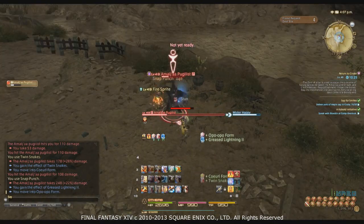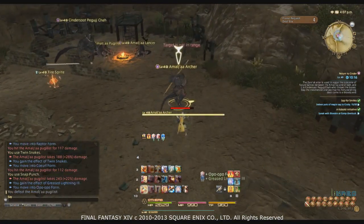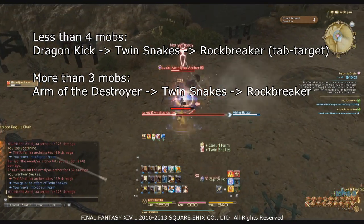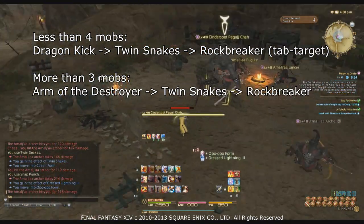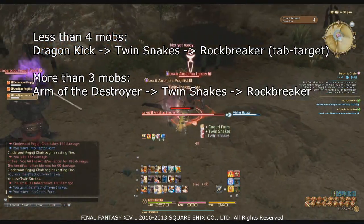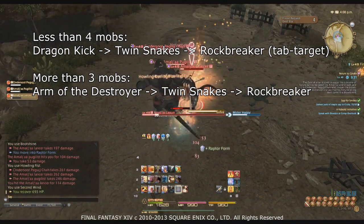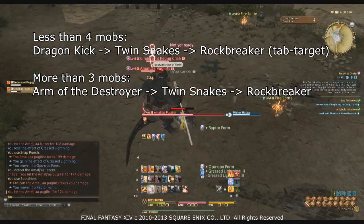Your AoE rotations are a whole lot simpler than single target, but there are a few rules to follow and they cost a lot more TP. If there are under four mobs, your AoE rotation is: Dragon Kick, Twin Snakes, Rock Breaker. If there are four or more mobs, it's: Arm of the Destroyer, Twin Snakes, Rock Breaker. Keep in mind Arm of the Destroyer will empty your TP pool quickly, so use it sparingly. Even with four or more enemies, don't use it every time you enter Opo-Opo stance as it will drain your TP even through Invigorate. Use Dragon Kick instead of Boot Shine so you can tab-target and apply Dragon Kick's debuff to multiple enemies, increasing overall AoE damage.